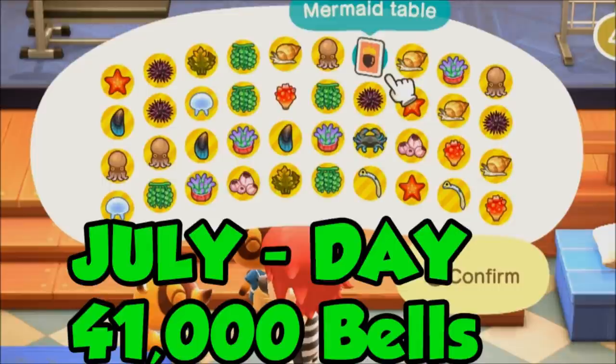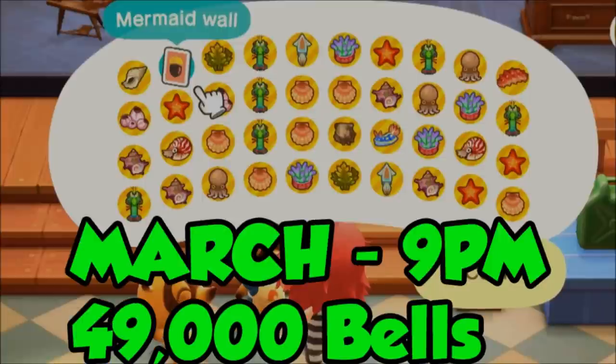That's not like you have to farm Mystery Island Tours hoping for a bamboo island while raining to maybe make 400,000 bells in an hour doing tarantula or scorpion farming. Scorpion farming averages out to about 300,000 bells per hour. So if you can beat that, you're making really good money. Right now, July during the day — my theory about other times and spawns being more valuable appears to be accurate.